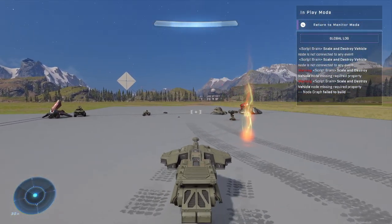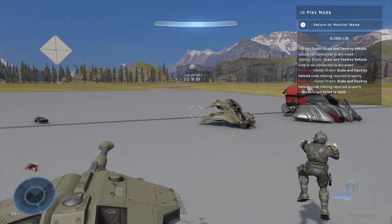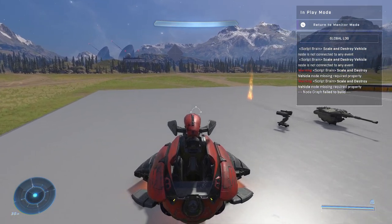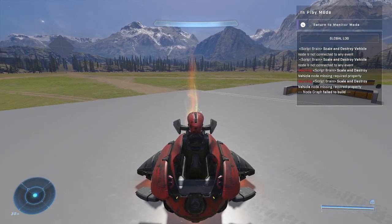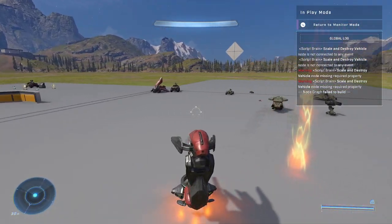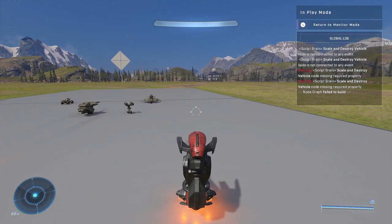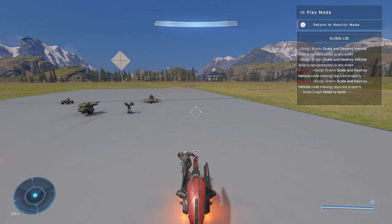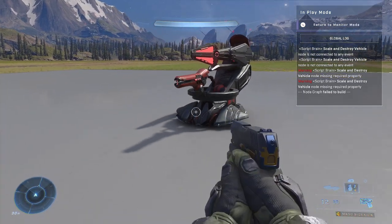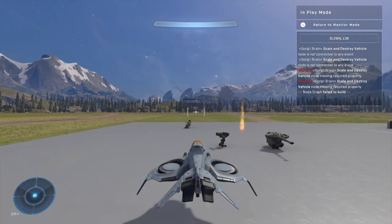The tank is really funny because the whole top part of the tank is considered a different object. If you want a mini tank battle, that's possible. I haven't actually tried the wraith yet — let's see what this one does. It's like a giant turret. That is wild.